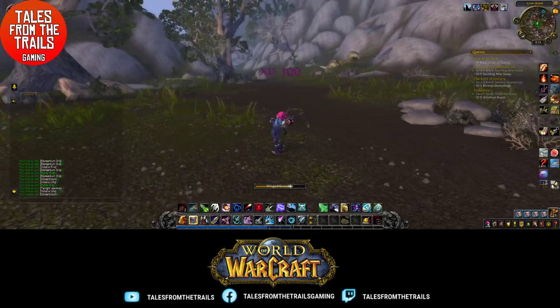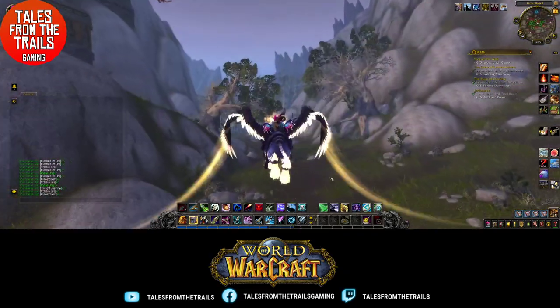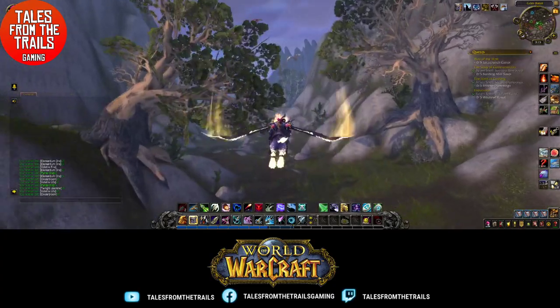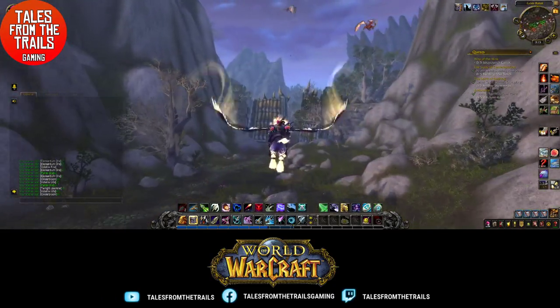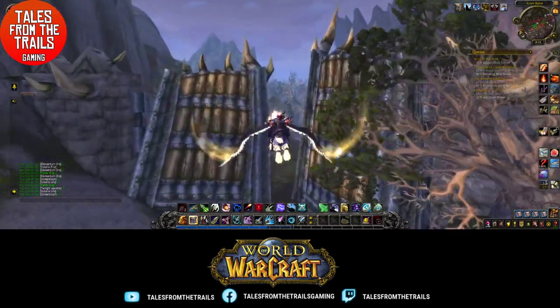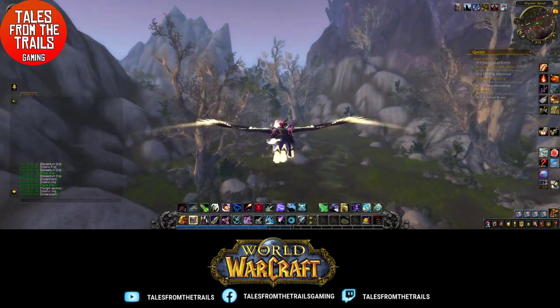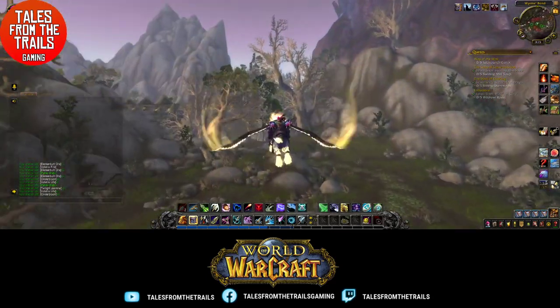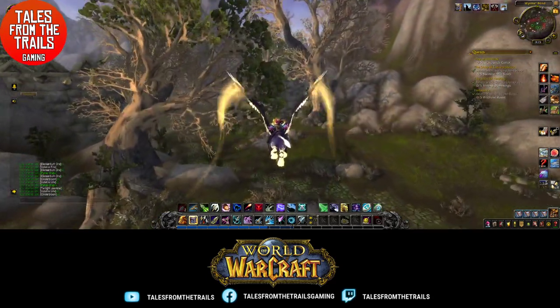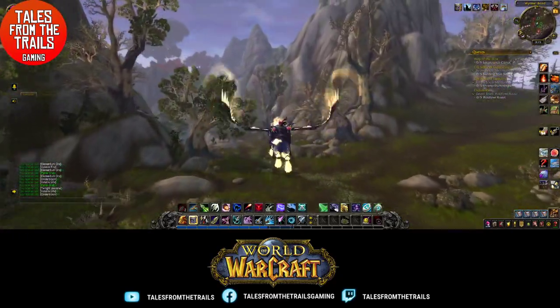I'm going to change my mount to the Winged Guardian. I really like this one because it's quiet when you get on it — the cow makes a really annoying noise. With the Winged Guardian, if you're a Harry Potter fan you can think Wingardium Leviosa — it's a flying mount, and it is called the Winged Guardian. Sad little joke in my head, that one.